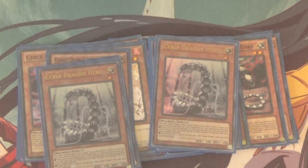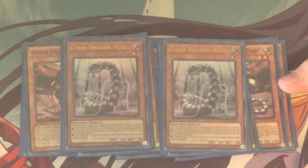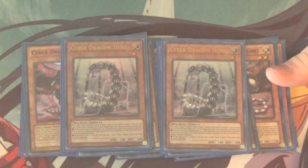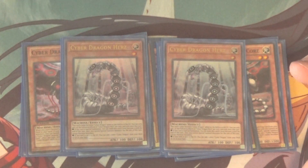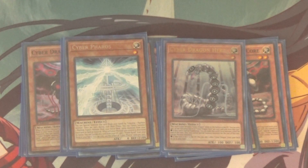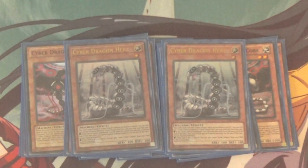Moving on, we've got Double Cyber Dragon Herz. This thing is pretty cool — if it's sent to the Graveyard, you get to add a Cyber Dragon from your Graveyard or deck to your hand, though it has to be specifically named Cyber Dragon, not just a Cyber Dragon Monster. It also has another effect where if it's Special Summoned, you can make this card's level become 5 until the end of the turn, though you cannot summon monsters except Machine Monsters for the rest of the turn. Like most Cyber Dragon monsters, it's treated as Cyber Dragon while on the field or in the Graveyard.